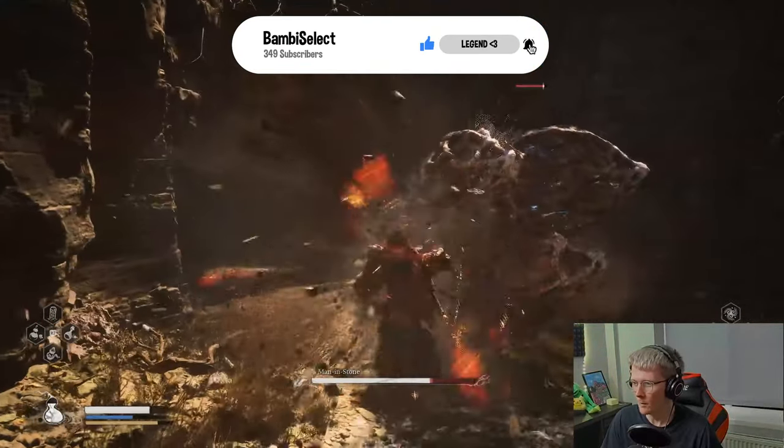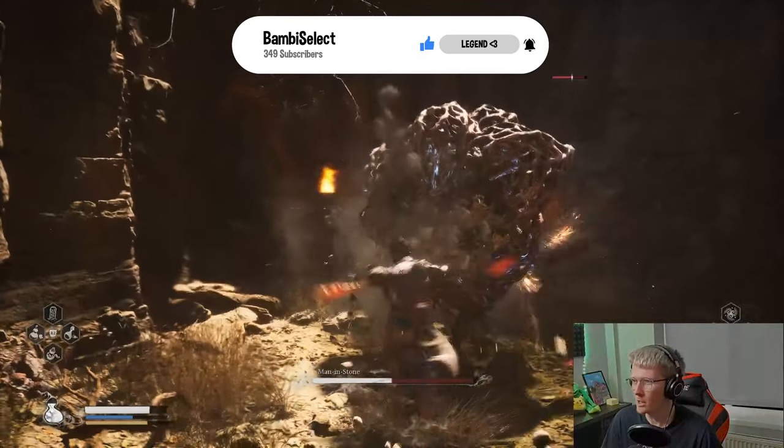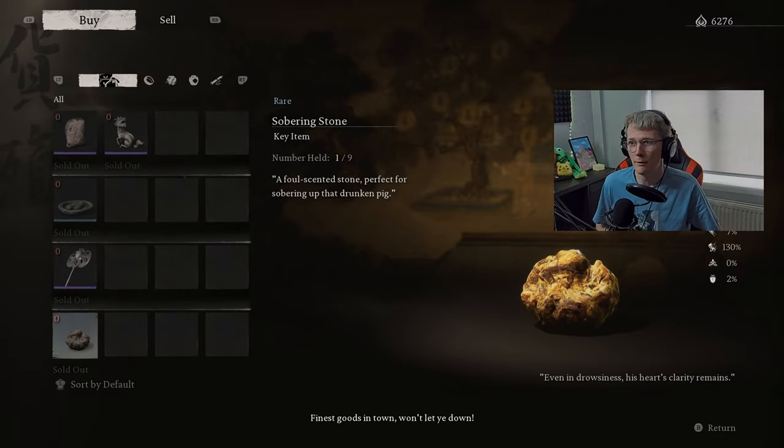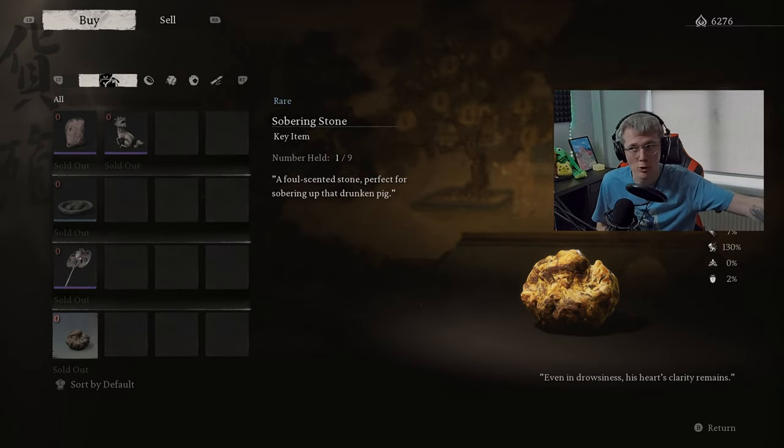Once you get back to this guy you're going to have to fight him again — he's quite easy. Once you beat him you'll be able to buy stuff off him. You can see the purchase option right here; we want to buy the Sobering Stone off him. As I say, you can find it in other places, so if you've already got one you don't have to do this section at all.